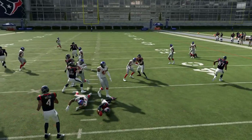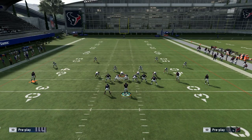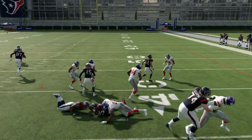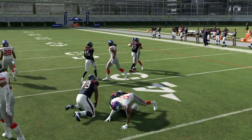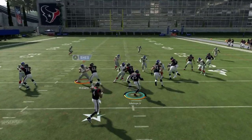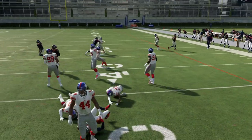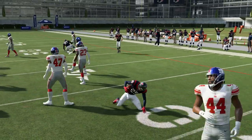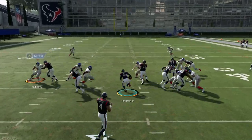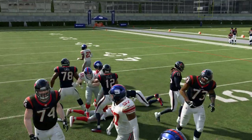The one run play out of Y Trio Off Wk is HB Base — always good to mix in a base run. It has a lot of big play potential and you can catch people off guard, especially if you have a good running back. Against shotgun sets the runs aren't the best, but if they're in Dollar or Big Dime you can definitely attack them with this base. Cut it up and you can pick up a decent gain.